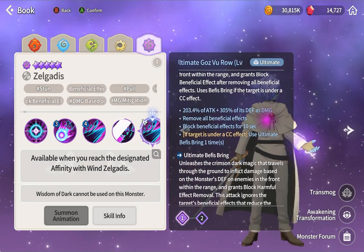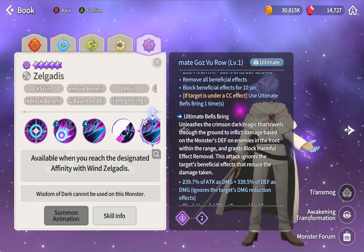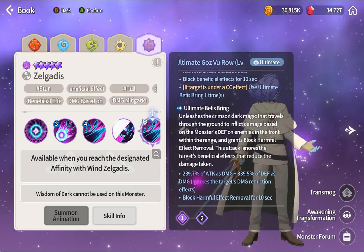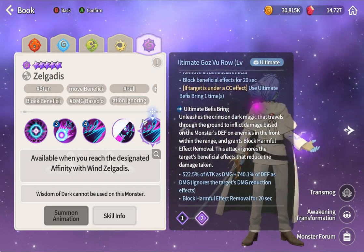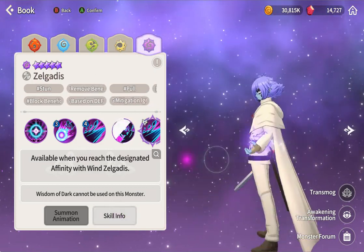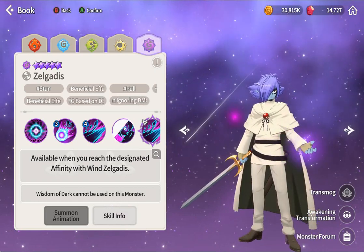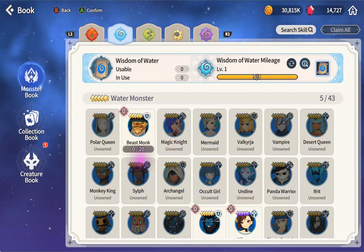His ultimate: defend damage, remove all beneficial from enemies, block beneficial, use ultimate which does defend mitigation and block harmful - same as the second ability. He is a bruiser. In my opinion he is really strong, maybe one of the strongest.